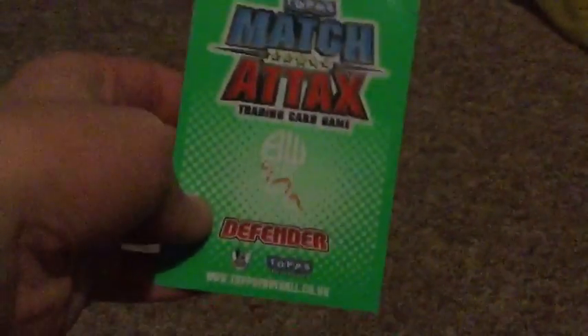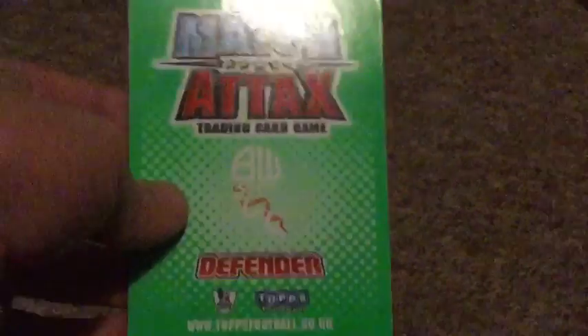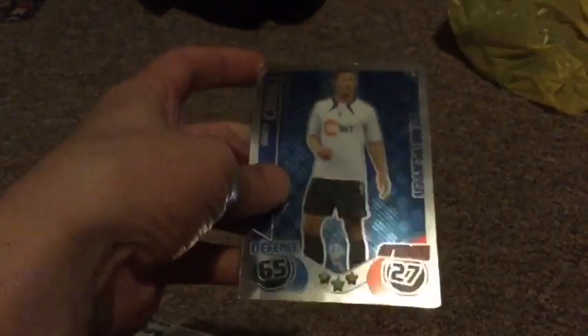Obviously they're not that rare but still I like it. As you can see the first one — let's have a look at this one actually because it's very old as you can see. It's got the old Topps logo, looking pretty nice, and it's green back. And this one is Gary Cahill's star player card.